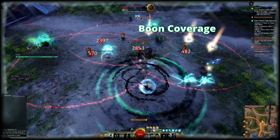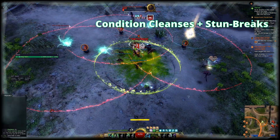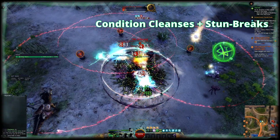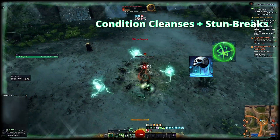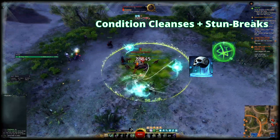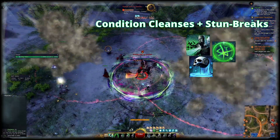In open world you'll usually be dealing with incoming conditions and control effects by yourself. First off, Putrid Mark on Staff transfers conditions from you to enemies. Your heal skill, Well of Blood, is a light combo field — using any finisher inside of it, like Grave Digger, Soul Spiral, or Putrid Mark, will cleanse conditions. If you want a condition cleanse that's also good for damage, you can use Suffer — this will also apply vulnerability via the trait Bitter Chill.